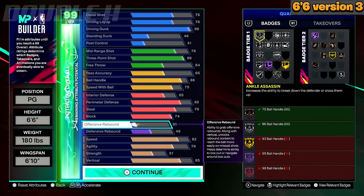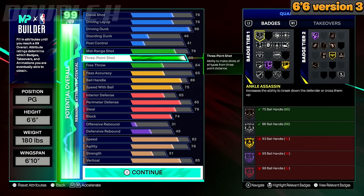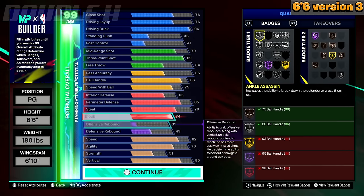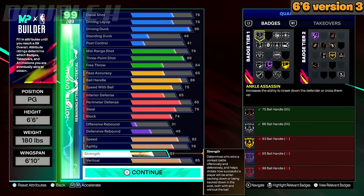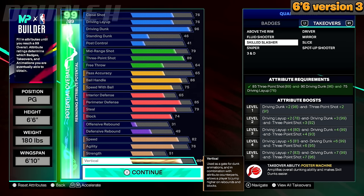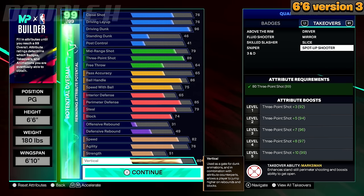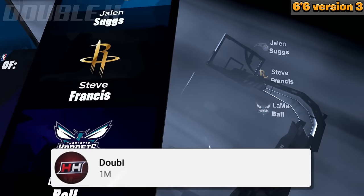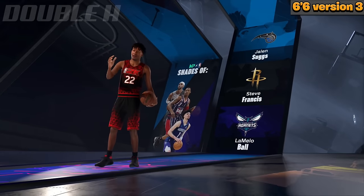Version 3 of the 6-6 is very similar to Version 2 — I just adjusted a couple stats. You can put free throw or pass accuracy on these builds and adjust them to your liking. You don't have to copy it exactly. I'm just trying to give you a better idea of what kind of build you're capable of making at these heights in 2K25. In this version, I went down on pass accuracy to a 65, went up on block and interior defense, and a little on speed. With a 74 block, you get Bronze Paint Patroller and Bronze High-Flying Denier — so just a little better defense. Let me know in the comments: do you like the Hall of Fame Limitless Range badge elevator version, or the Hall of Fame Posterizer slash Legend Posterizer versions?